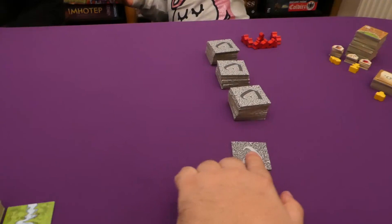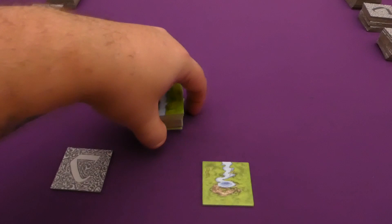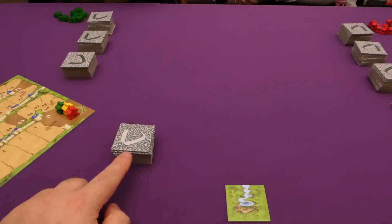The setup for the base game is slightly different. Before, we put the starting tile in the middle of the table, but instead this one goes to one side and we start with this River tile in the middle. You want to find this end tile and put it at the bottom of a stack, then shuffle all of the River tiles and put them on top. When playing with the River, we must go through this pile before we can start any of the other piles. As soon as this pile has run out, we then go on to this tile here.